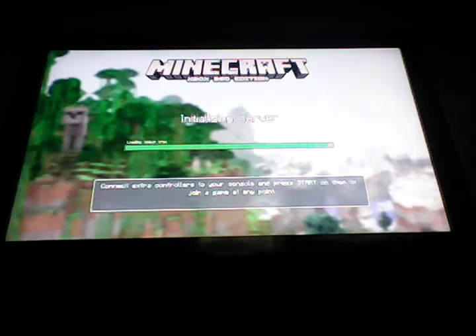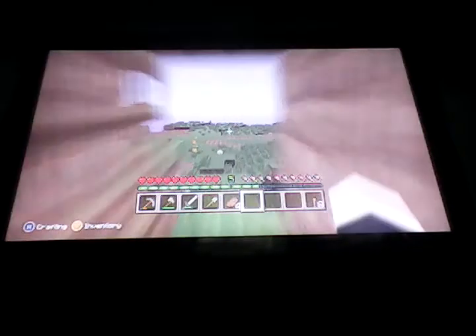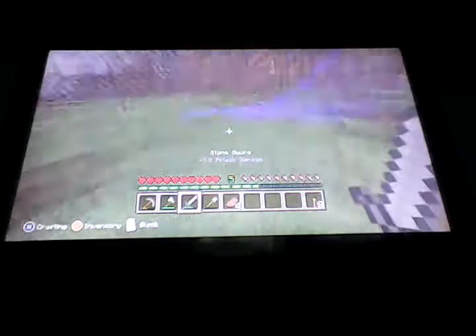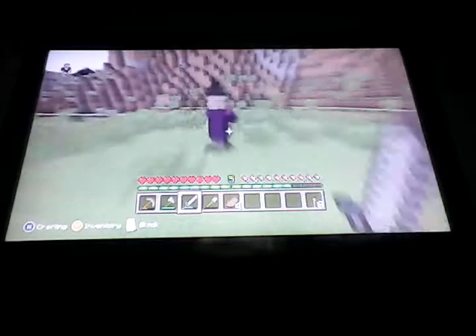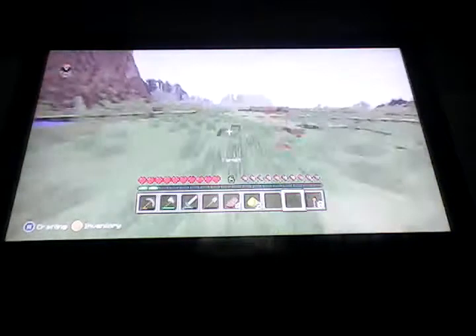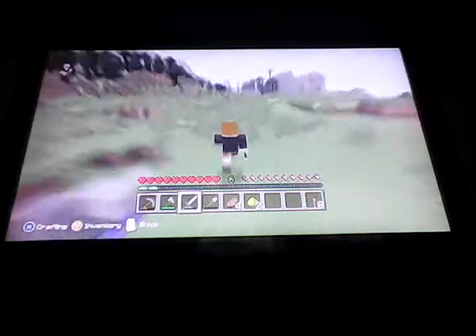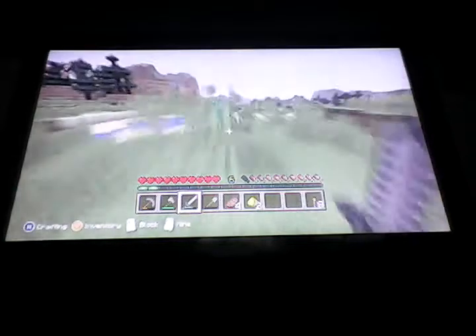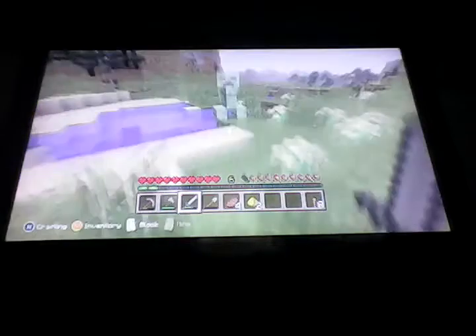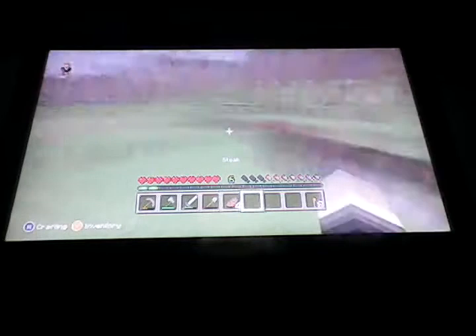I managed to clear the area and make it sort of nice. There are some bad people right here — a witch, which is very bad. She had this but I still killed her — that's one. Let's go find the creeper. There he is. Creepers cannot explode in the water, by the way.